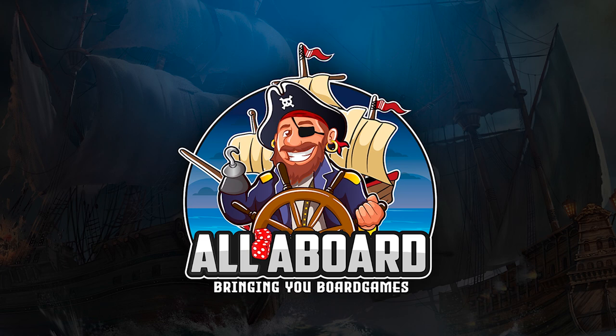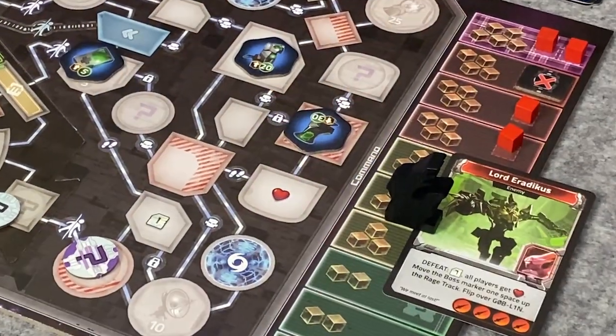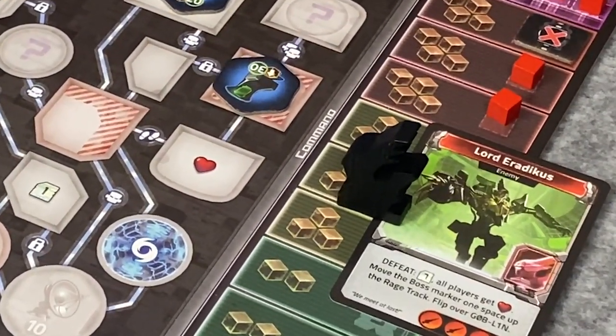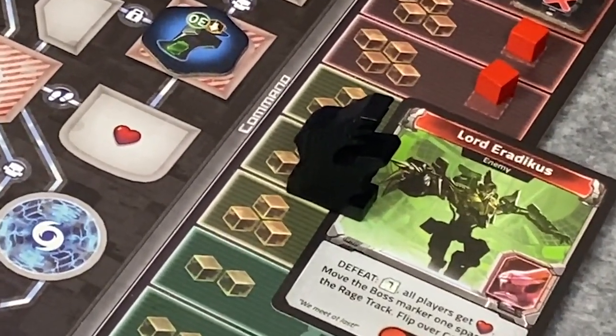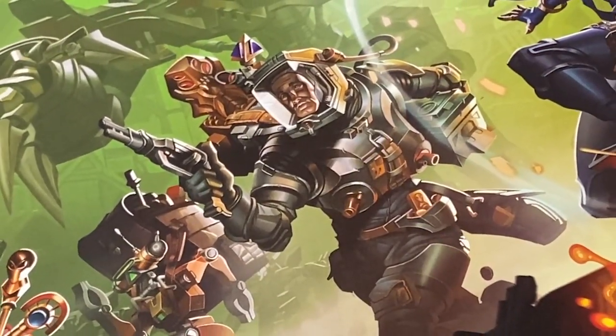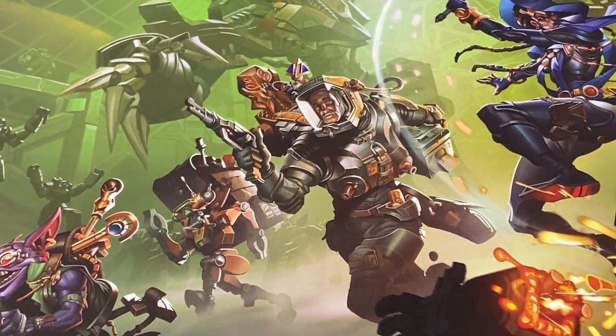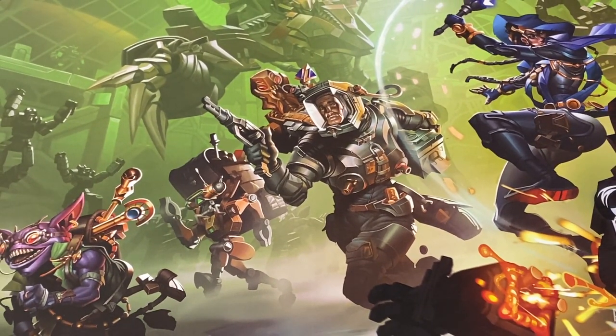All Aboard, bringing you board games. Tonight on All Aboard, the evil Lord Eroticus has vanquished his enemies and all but taken over the galaxy. We are thieves who have challenged each other to sneak aboard his flagship, Eroticus Prime, hack into its command module and steal his most prized artifacts. Hi guys, my name is Glyde. And my name is Pat, you're very welcome to All Aboard.